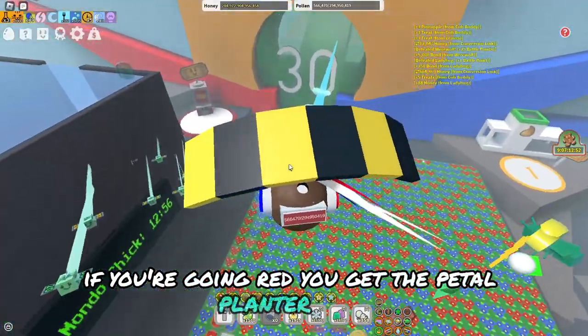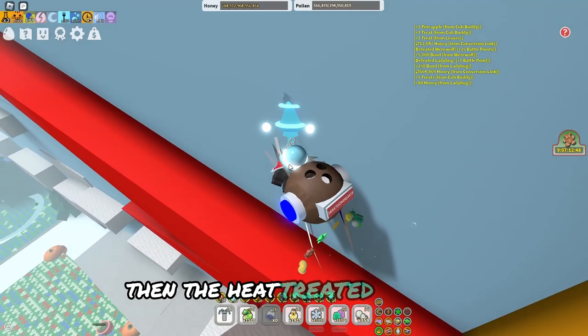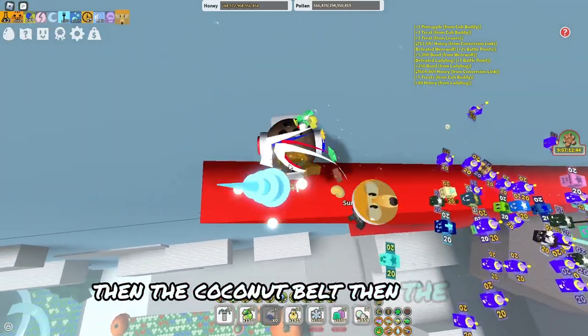If you're going red, get the petal planter first, then the demon mask, then the dark scythe, then the heat treater planter, then the gummy boots, then the petal planter again, then the coconut belt, and then the planter replanted.